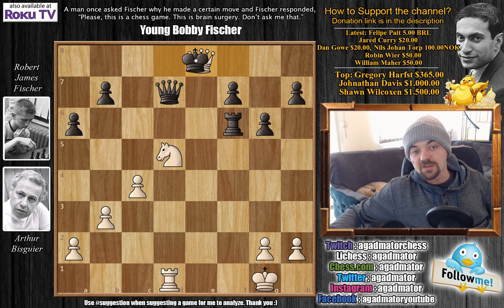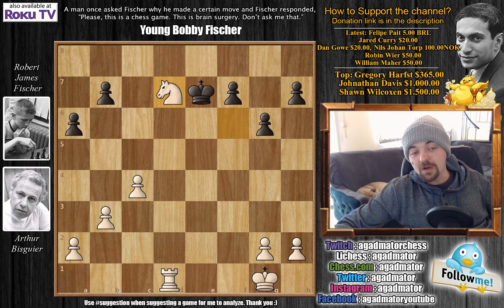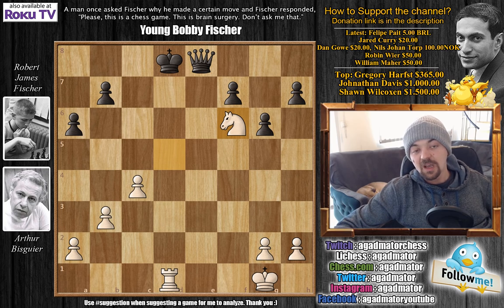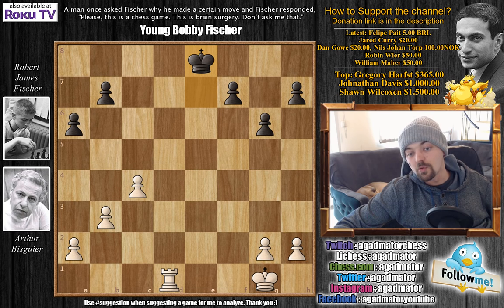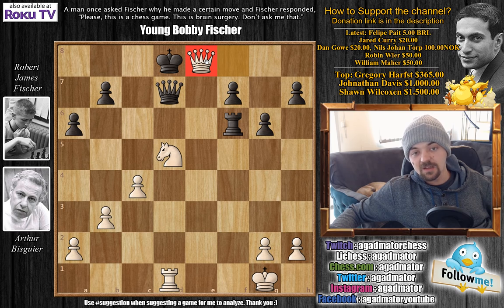After queen captures on e8, if you play queen captures, you get rook captures on f6, which is slightly better for black — but after you lose the queen, white is still up a whole rook. So after queen captures on e8, Bobby Fischer resigned the game. A nice victory for American Grandmaster Arthur Bisgaier from the 1956 third Rosenwald Trophy tournament.